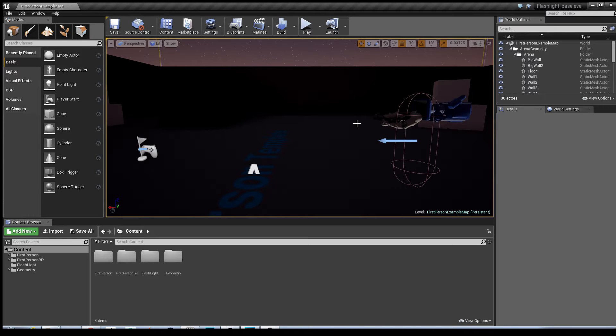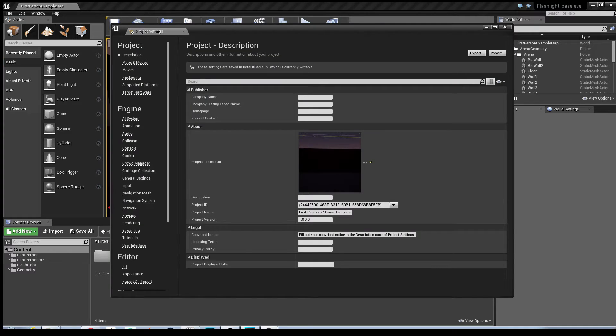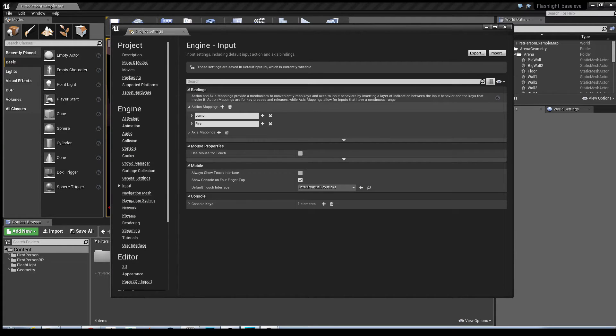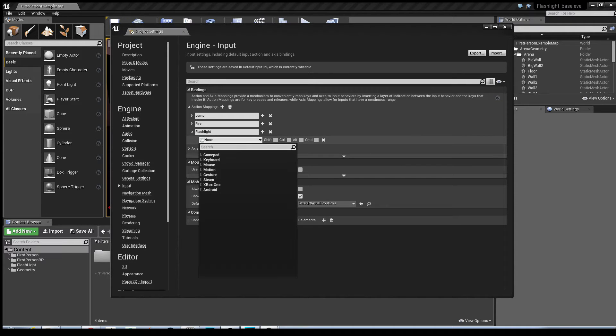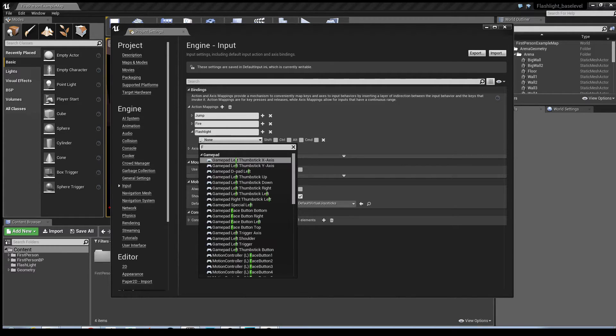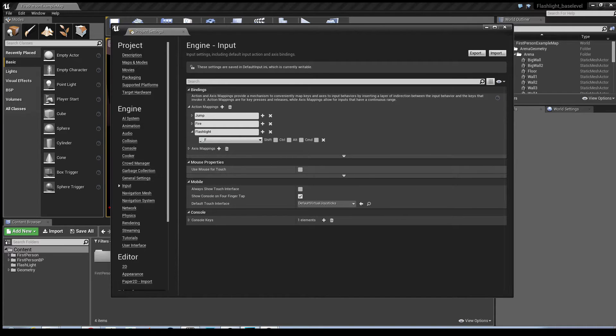We'll begin by going into the first person example map - I've changed the light settings so it's a bit darker so you're able to see the flashlight better. The first thing you need to do is go into Settings, Project Settings, then Input. Under Action Mappings, click the node to drop it down - you'll see the standard inputs like jumping and fire. We want to create an input for a flashlight, so click the plus sign, change it to 'Flashlight', and assign it to the F key. Then hit Control+S to save.